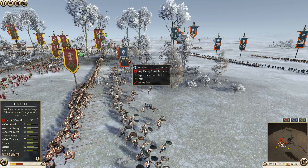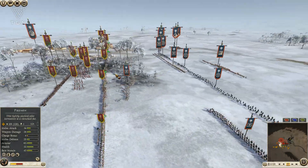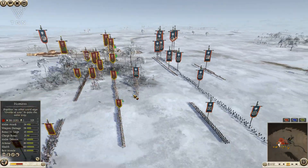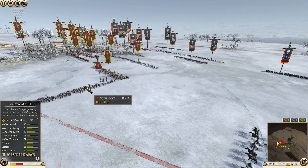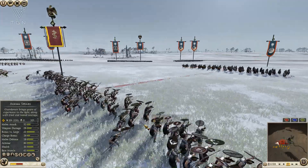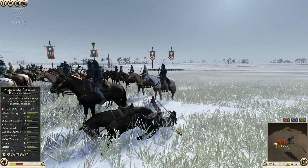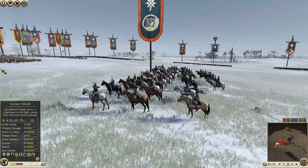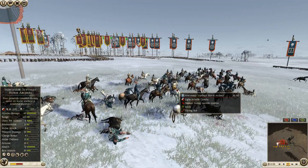My opponent retreats. The Pikes ended up losing a couple of men. He's going to start trying to trade fire with my Pikes. I'm using my Aegema Spears to push back his Scythian Horse Archers. These guys can throw Javelins and they're quite good at it. My Aegema Spears are going to destroy the Scythian Horse Archer.